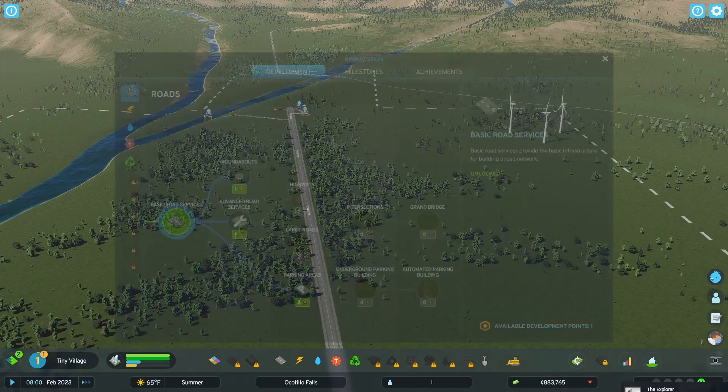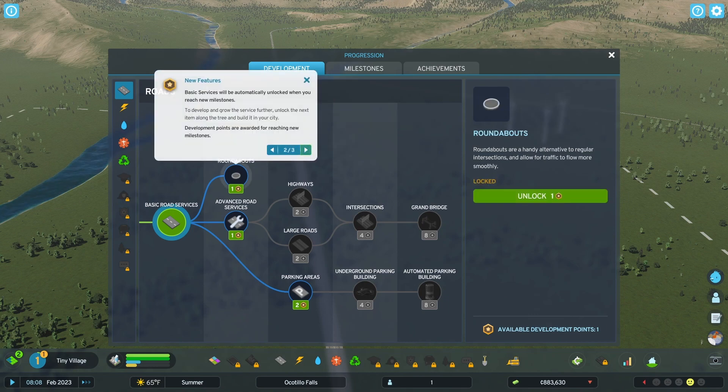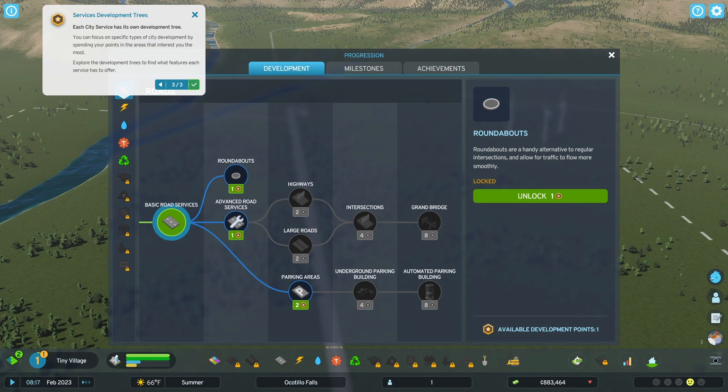Development trees allow you to access new service buildings and other buildable items for your city. You can unlock these assets by using development points. Basic services will be automatically unlocked when you reach new milestones. To develop and grow the service further, unlock the next item along the tree and build it in your city. Development points are awarded for reaching new milestones. How many do we currently have — one point? Each city service has its own development tree. You can focus on specific types of city development by spending your points in the areas that interest you the most.